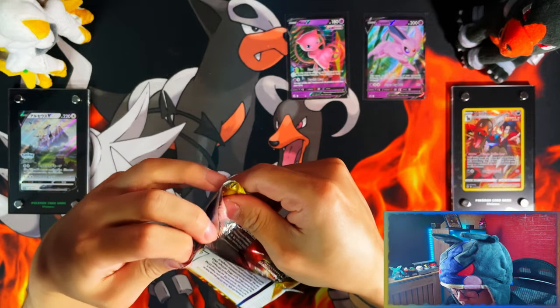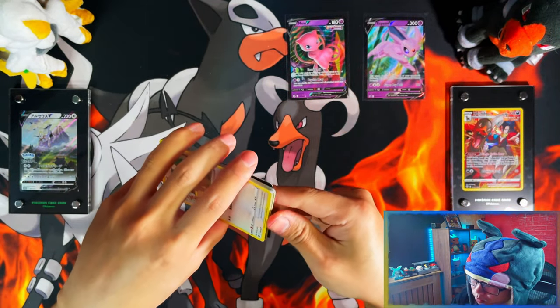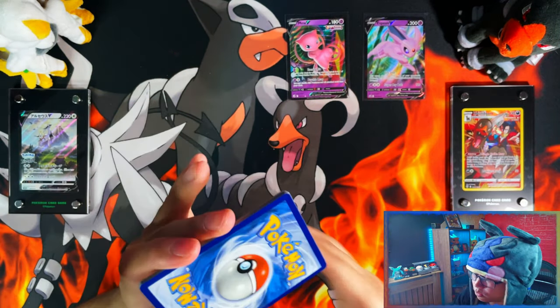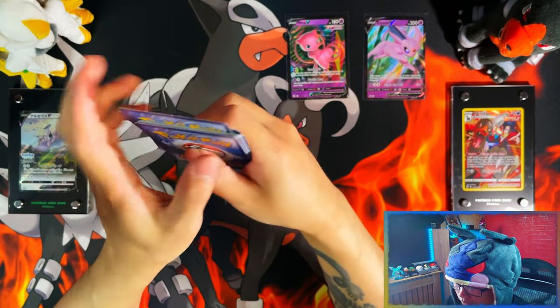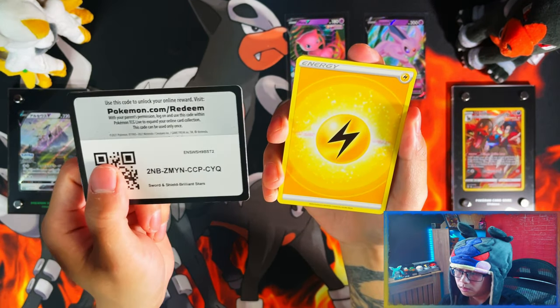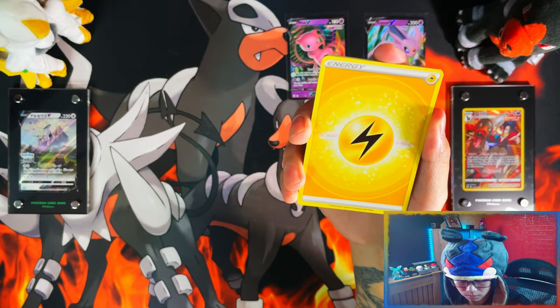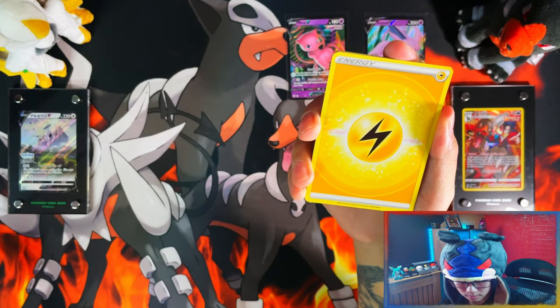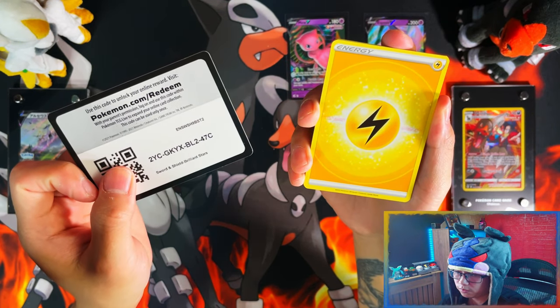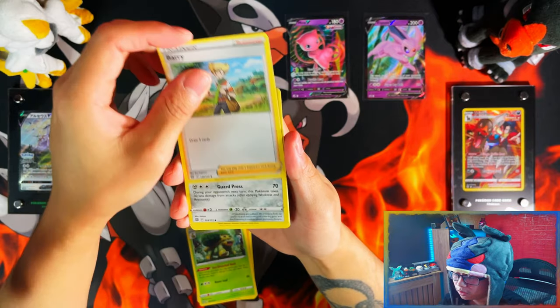And by the looks of it, a V from Fusion Strike — not too bad. And I completely forgot to give you the extra code cards. So we have a Lightning Energy, Brilliant Stars one, there's two, there's three, and there's four. Lightning Energy. Will we get last pack magic?